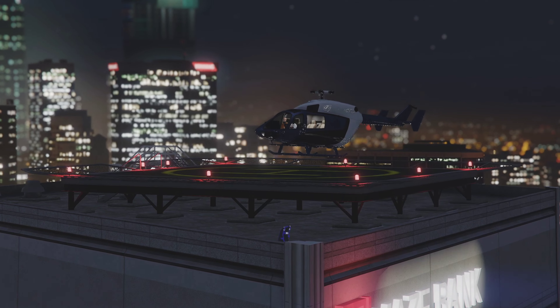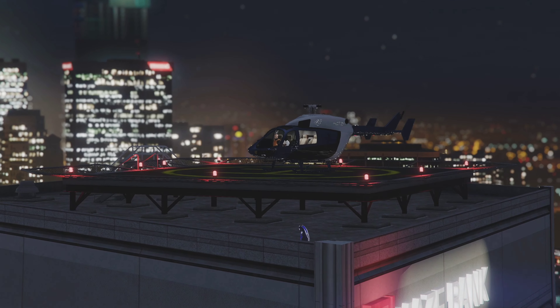Now we're going to go to abilities and call out our special luxury helicopter. Once we've done that, make our way through this gate and it should appear just here.